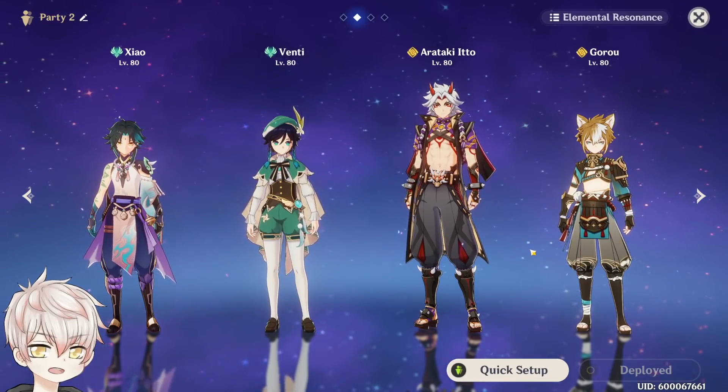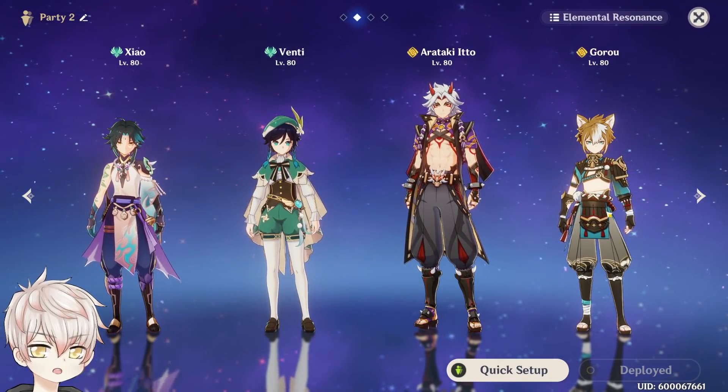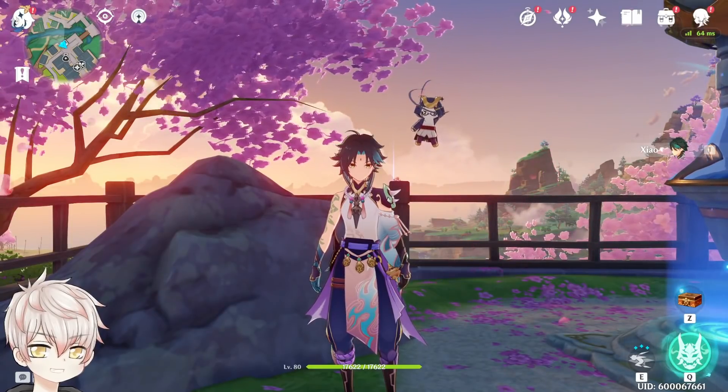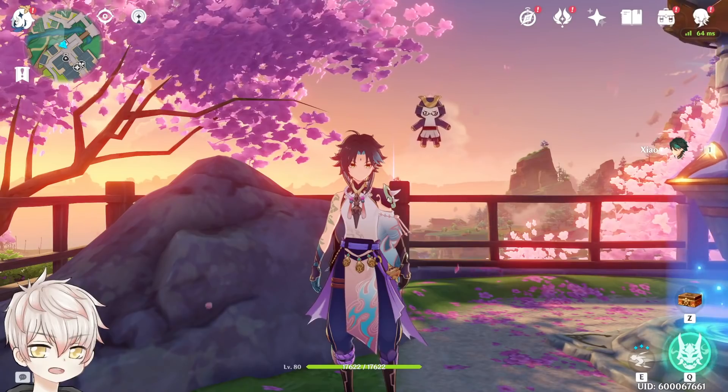Another possibility is running Xiao plus an Anemo battery and then a dedicated duo DPS pair, if you can spare the resources. Players typically won't have the luxury of running two rotational DPS in one team due to resource management, team synergy, and survivability concerns, but it's a viable option that shouldn't go overlooked. A duo DPS pair refers to something like Hu Tao and Xingqiu, Ayaka and Mona, or Itto and Gorou. And those are my general preparation tips for Xiao — we covered ascension materials, weapons, artifacts, constellations, and team building, a great precursor to my complete guide.